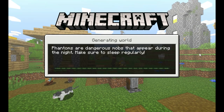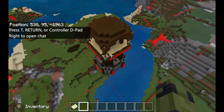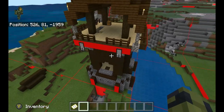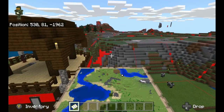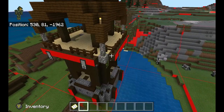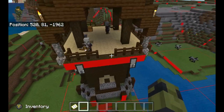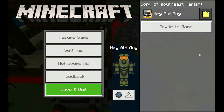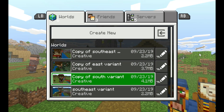This is the Southeast variant. Theoretically there are eight variants based on how they're aligned in chunks. Notice this one borders two chunk boundaries — to the south and to the east. North is behind us, east is to our right. This detail will come up a little bit later and I'll show you why it's important. First let's look at this South variant.